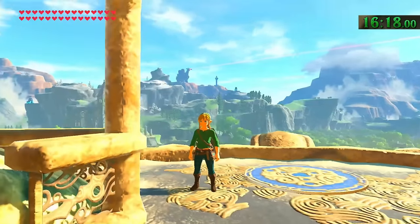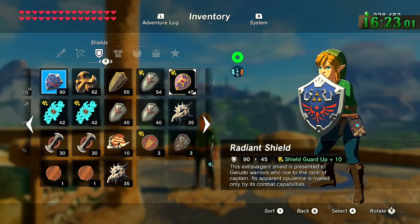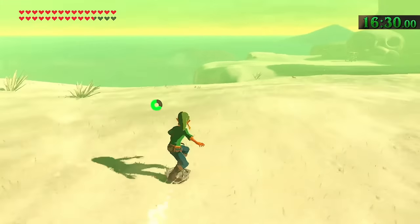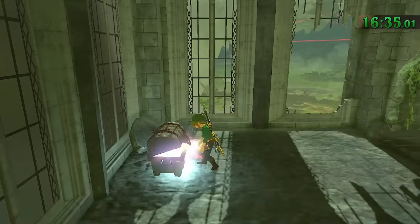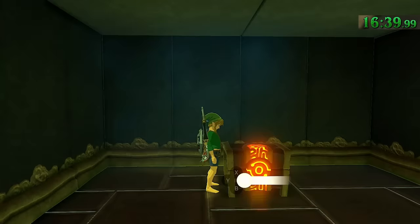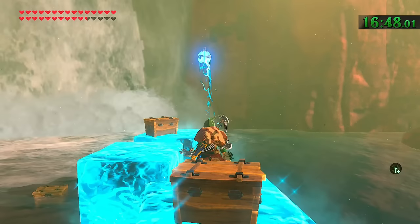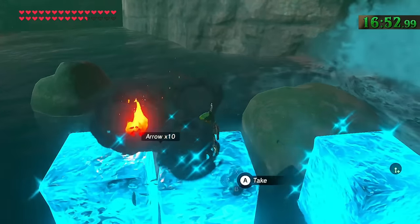There are a couple of modifiers for your shield including guard up and durability up. There is a third one in the game's code that was removed from the actual game called surf up, which would have made it so that any shield can surf — basically second best only to the ancient shield. Would have been pretty fun. You can open up wooden chests by destroying them — either by blowing them up, hitting them with a weapon, or lighting them on fire and letting them burn until they open. This does not work on metal chests.